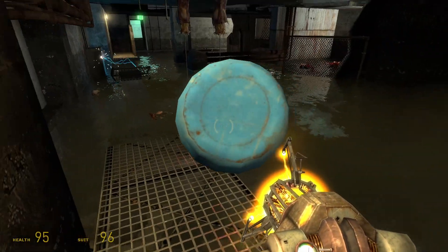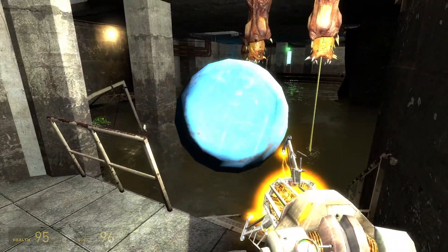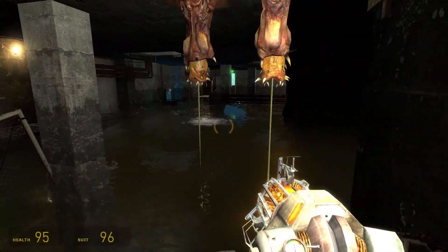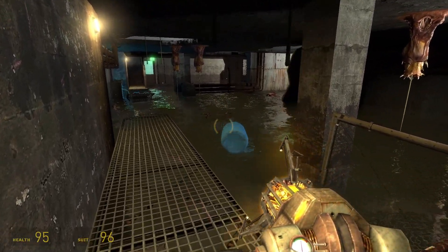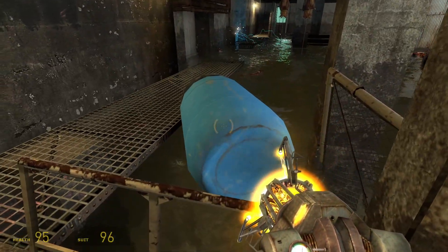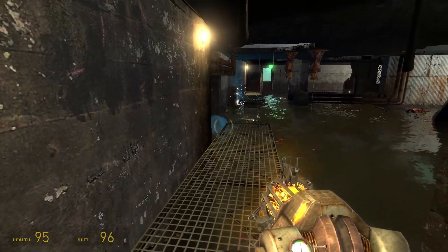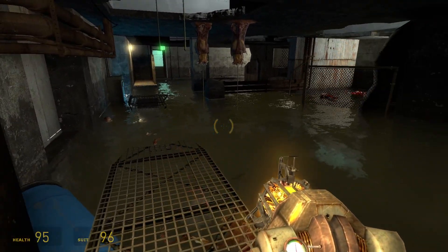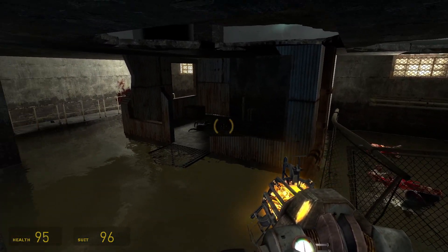This is a variation of the seesaw puzzle, kind of similar to the solution we got before. In this case, if you don't do the seesaw correctly, you're going to be plunging straight into electrocuted water. No pressure. But that's just about got it. Funny how you can hold up an entire man with just one hollow barrel. I'm not going to worry about the physics of it.